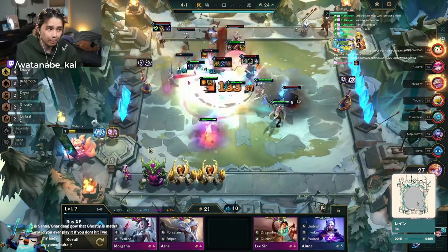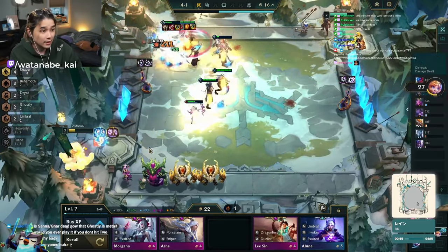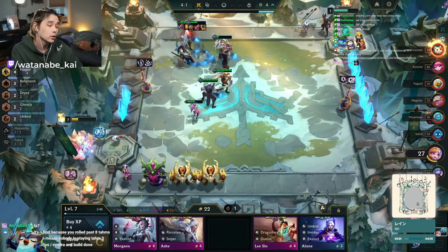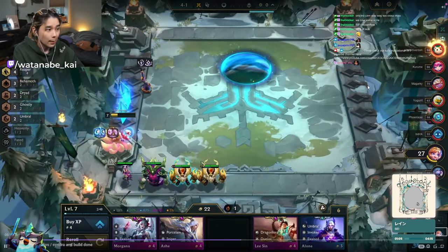Right now we're looking at pretty BIS items for the Yone line. Yone really likes BT Titans — he doesn't like crit as much as people initially thought, but BT Titans is very, very great on him. Hodge is great on Kayn — gives a little bit of that extra crit, and crit works amazingly with the way Kayn's ability works.